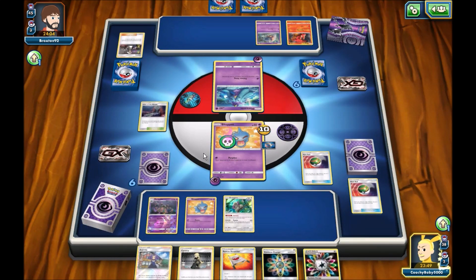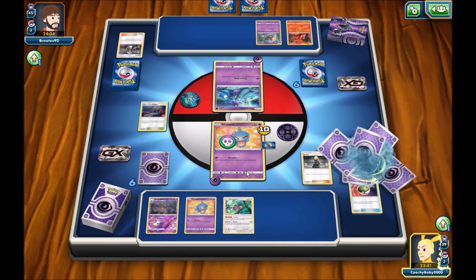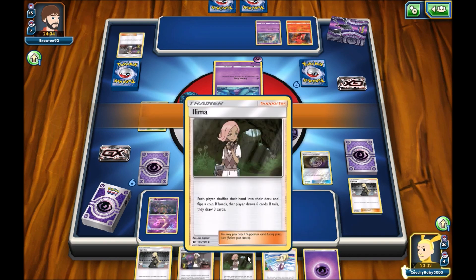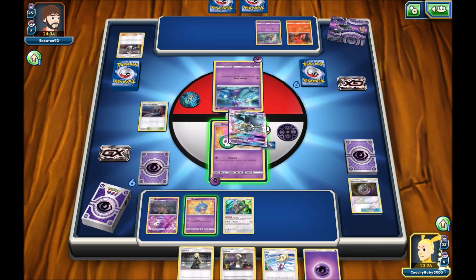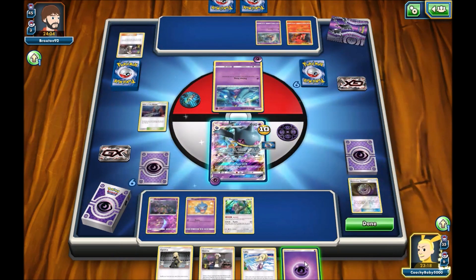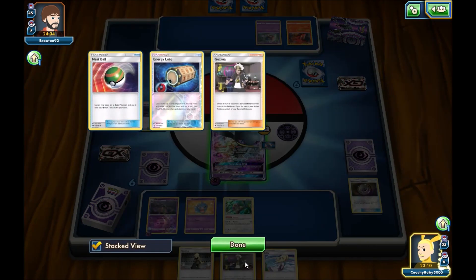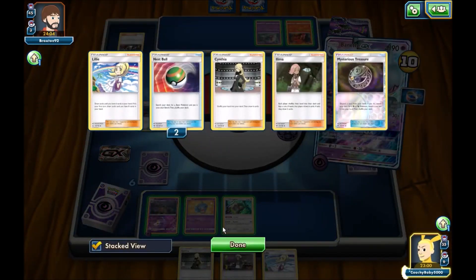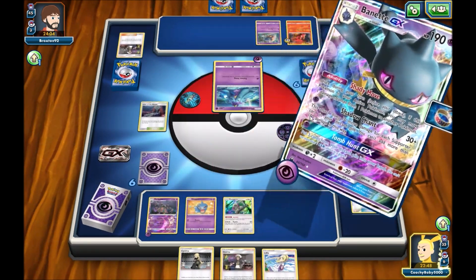Ironically, there goes Tapu Bulu. It's actually a lot of stuff there, although it doesn't hit 190. If it hit 190 that would be really good. You could go for one Shady Move plus a Berserk from Drampa, but Drampa's a Prize right now. I'm gonna move the damage off me with a Shady Move. I should go for Moranian — I'm gonna go for Slug, because I am getting a Weakness KO.